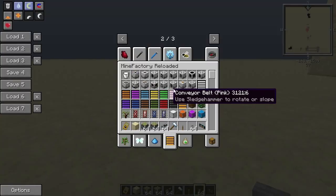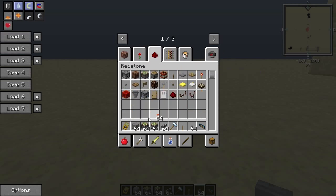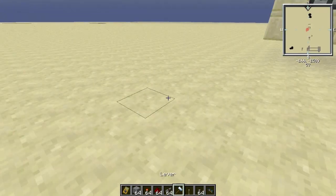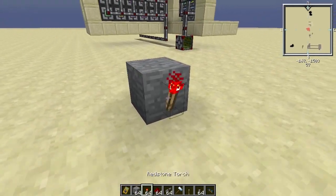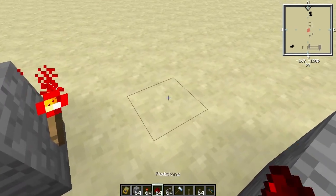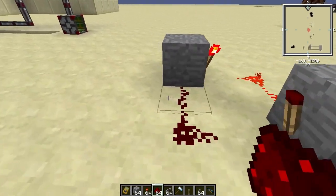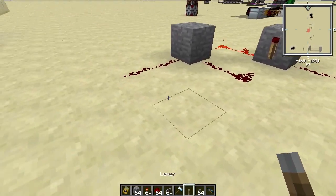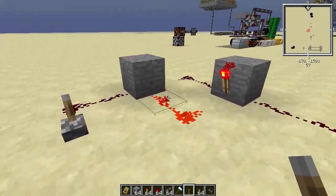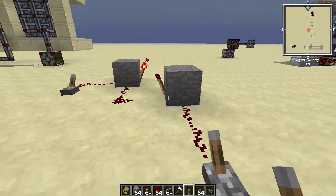I can build one in regular redstone so you can understand what it is. I think it's like this — when I put a signal here it will flip, and if I have a signal here it will flip over to the other side. This is an RS latch — or RS flip-flop.